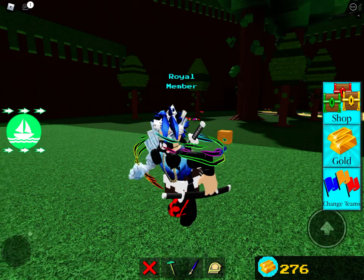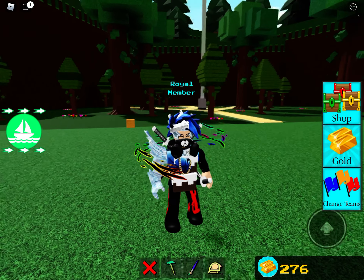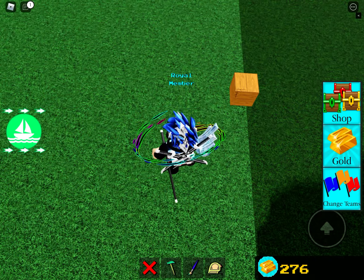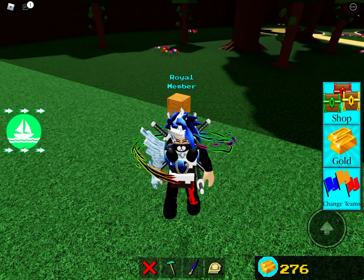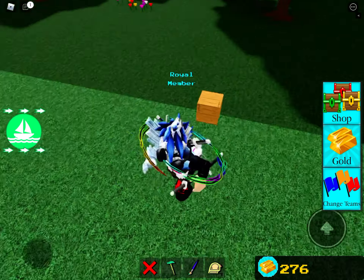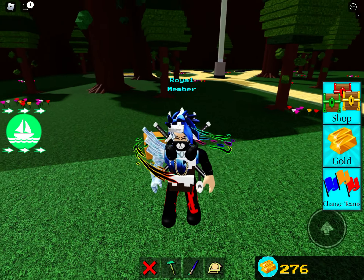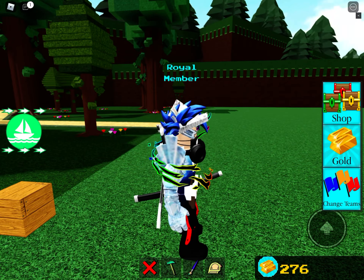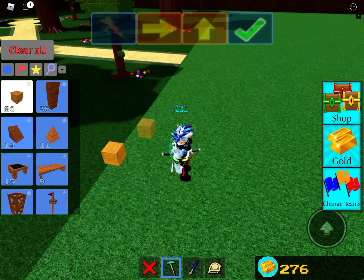Then you can walk everywhere. I know it doesn't look invisible to you, but when other players come here they're like 'What the heck?' They think you're here but you're not. If they place a block around you, you're gonna teleport to wherever you were before — you're just gonna get stuck. All they do is place a block in there and you go back. You need a shelter for that — put a shelter around your base.